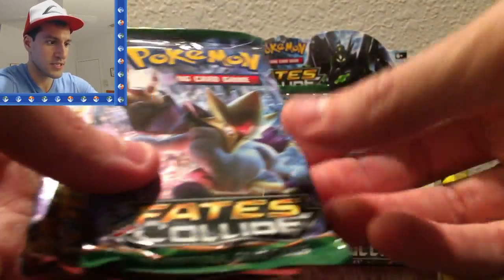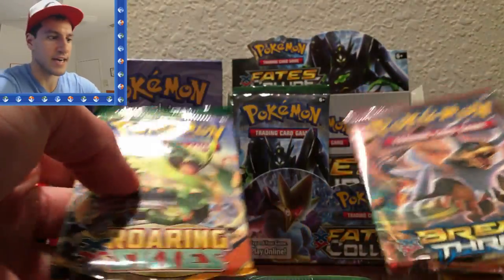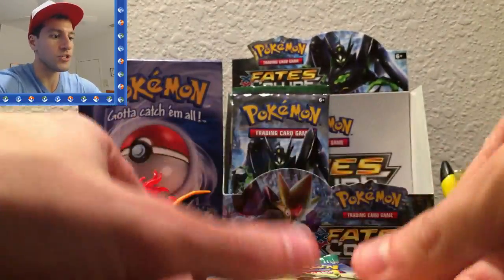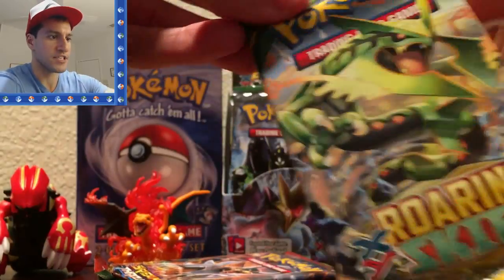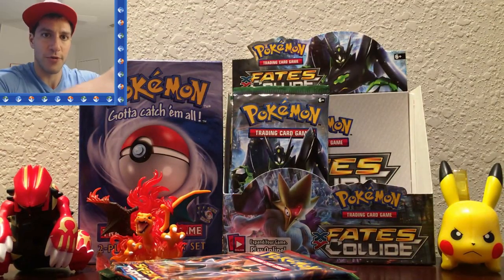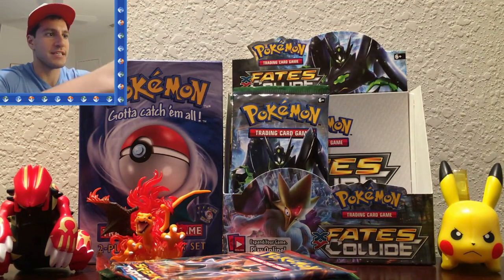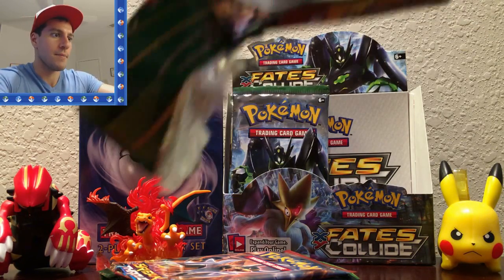Let's take a look at what the four booster packs are: Fates Collide, Fates Collide, a Breakthrough, and a Roaring Skies. Very nice! So let's start with oldest and then go to newest. Here we go with the opening of this early Zygarde — I once called it Zygrade by mistake, but hey, it happens.